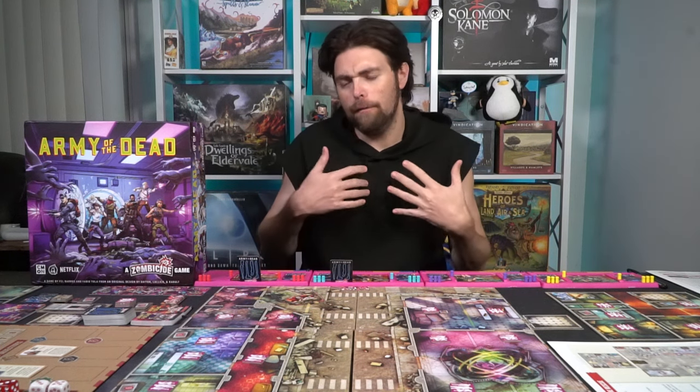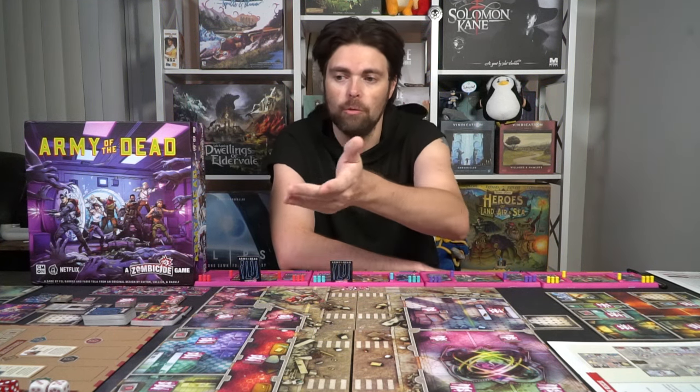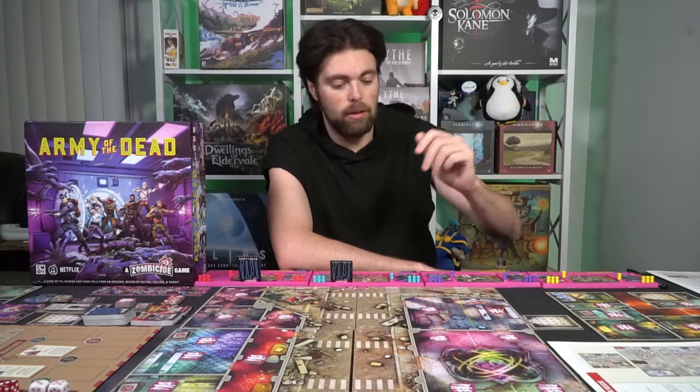Once you've selected the scenario and the number of players, each player is going to select a number of characters. So if I have a four-player game I need six characters — two players are going to play two characters each and the other two will choose one character each. So if me and Callie are playing, we'll each get Lily and Scott, she'll get Maria and Chambers, and our friends will get Bly and Tanaka.